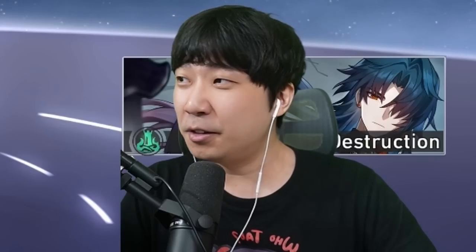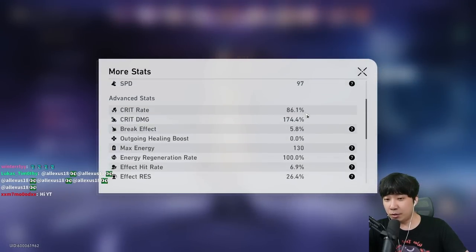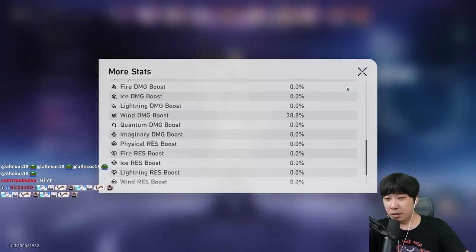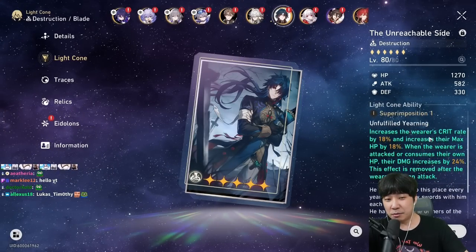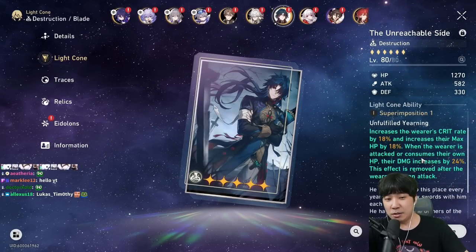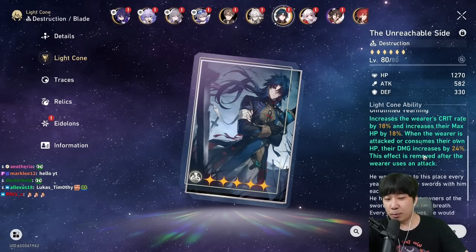My Blade right now has 6800 HP — not 6900, I know it's an L. 86% crit rate, 174% critical damage, 38% wind damage boost. With his light cone we get 18% crit rate and HP, and when we use our HP or get attacked, damage increases by 24%.